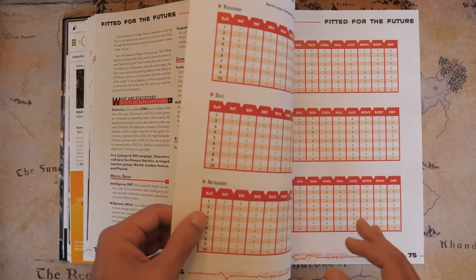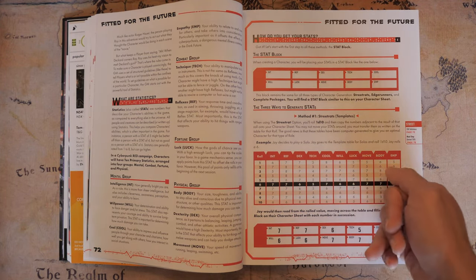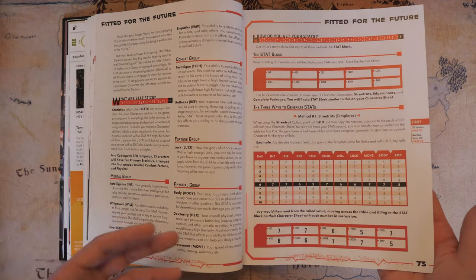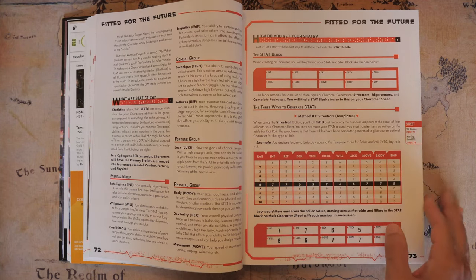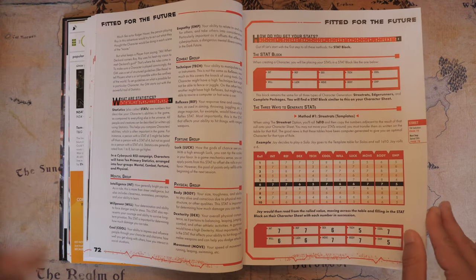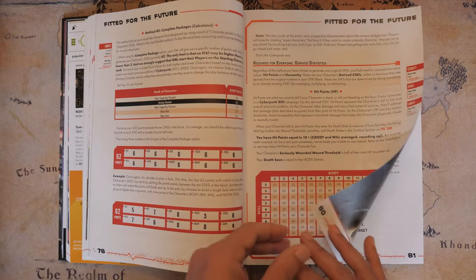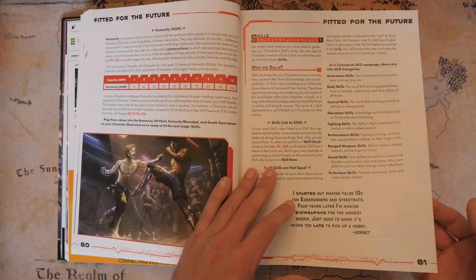There are 10 different stats: Intelligence, Reflex, Dexterity, Tech, Cool, Will, Luck, Move, Body, and Empathy. The book makes it very clear that not all stats are equal — some are definitely more valuable than others. You can look at the skills to get a better view of that. And speaking of skills, there are a ton of them.